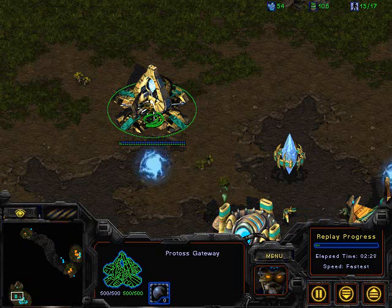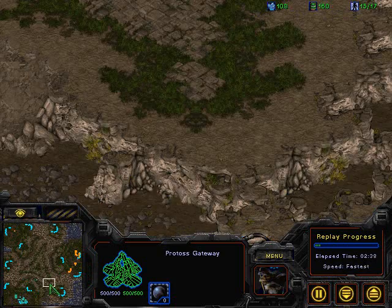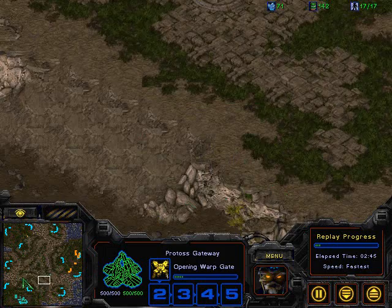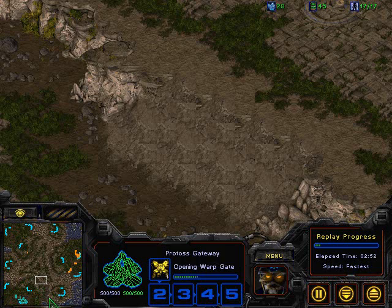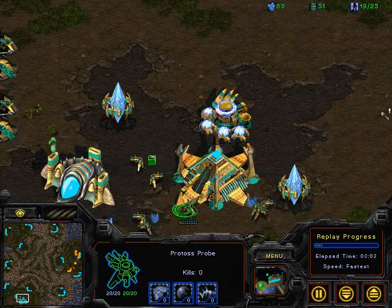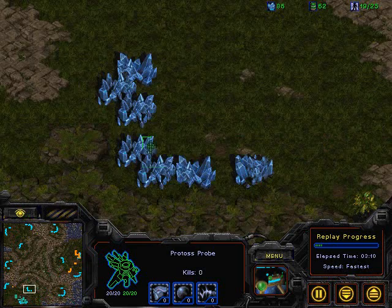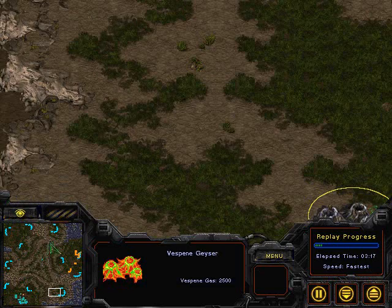Longinus is considered a Terran-favored map because of the cliff in the middle of the map. Once a Terran gets on the high ground ledge, he can pretty much contain a Protoss on all sides and prevent that Protoss player from leaving the low ground area where he starts. There's a main at the 3 o'clock, one at the 6-7 o'clock position, a natural expansion, a mineral-only expansion, and double gas expansions scattered around the map.